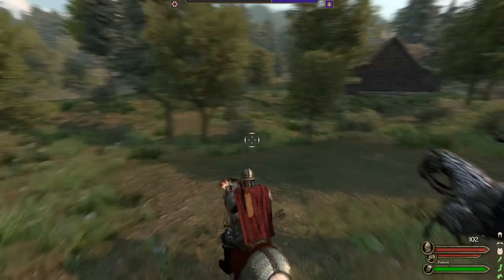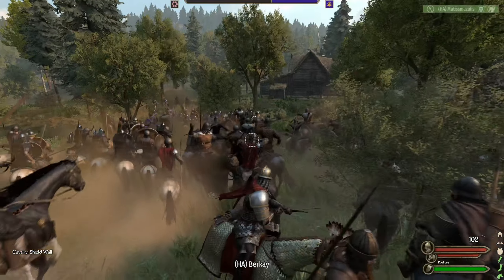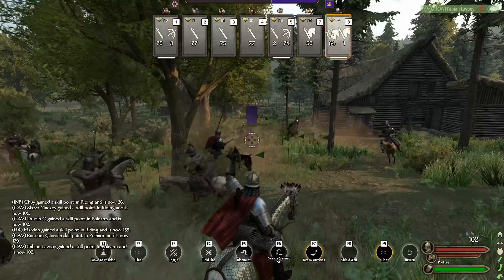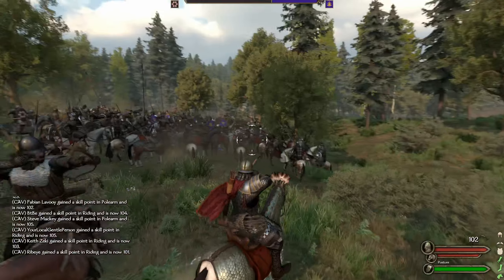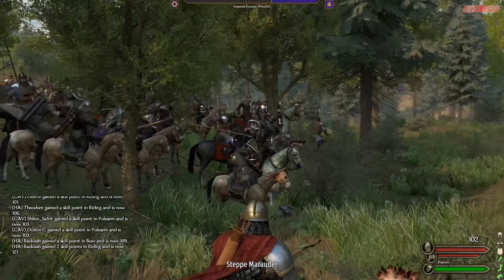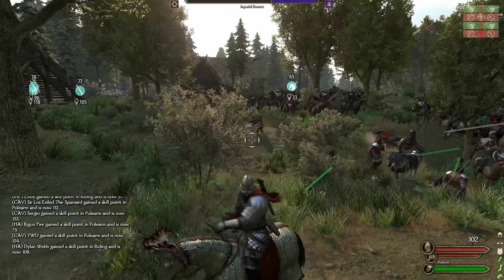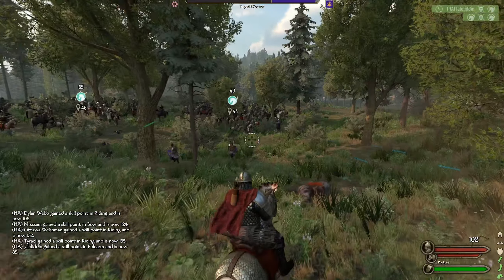They are charging in — double shield wall. The horse archer — let's get group eight to sit right here on the flank so they can pour some arrows in. Risky plays, man, risky plays. This is why so much friendly fire happens, I think. They're engaging their cav into our infantry — interesting, not the brightest move.